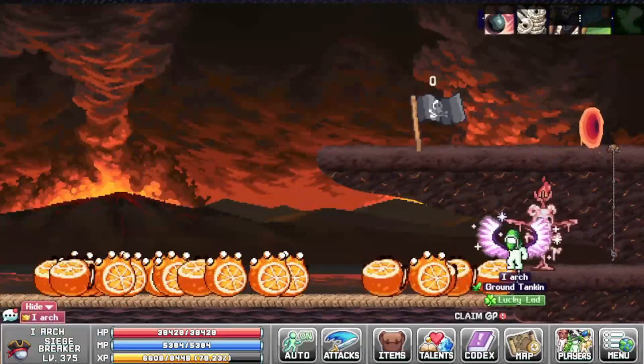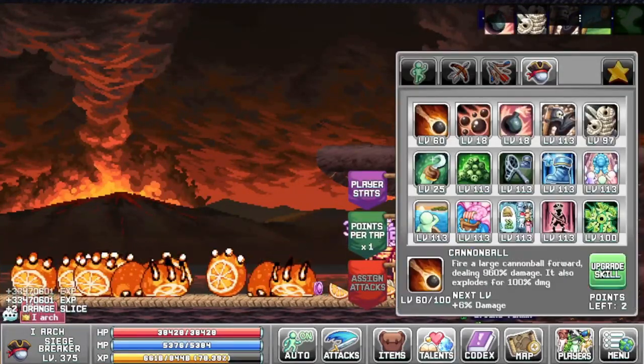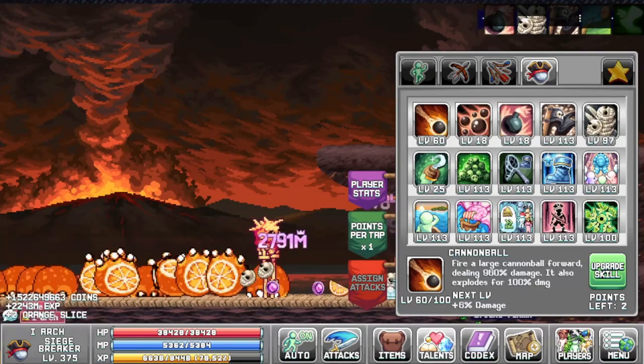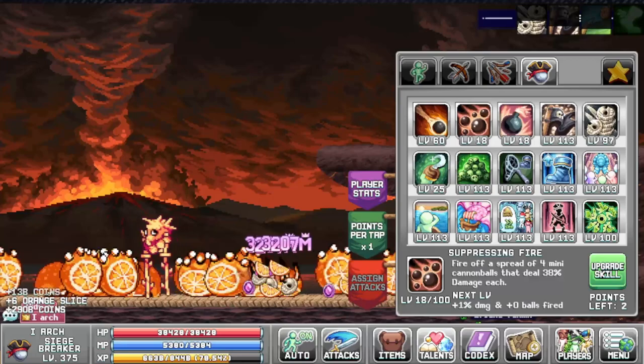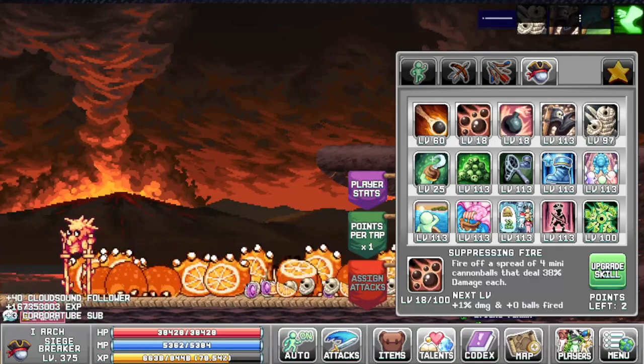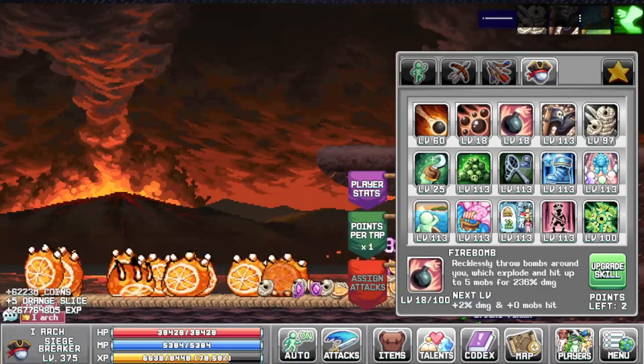Now for the most awaited part: introducing the new Siege Breaker class. The Siege Breaker class has some nice skills which can help you play actively. The first skill is Cannonball, which does massive damage to all monsters around you. The second one is Suppression Fire, which fires off a spread of five mini cannonballs that deal a certain amount of damage.